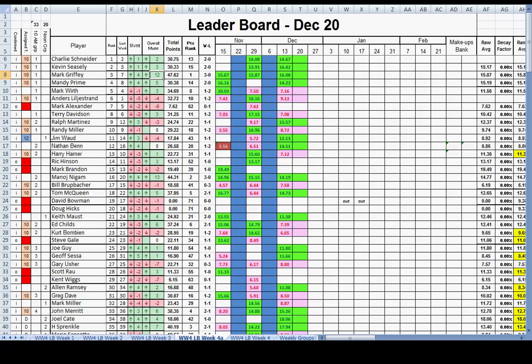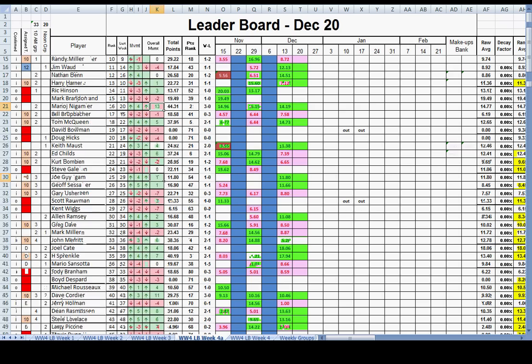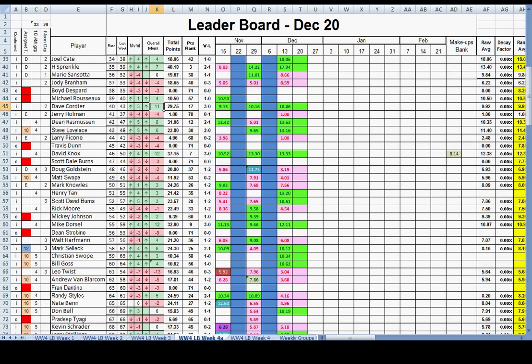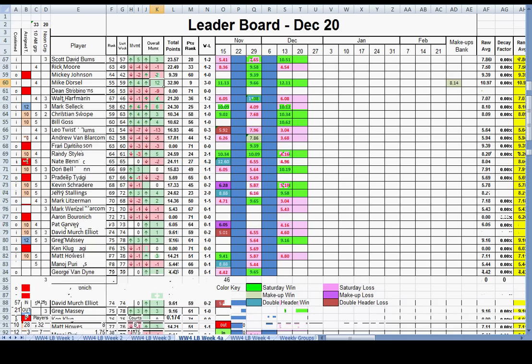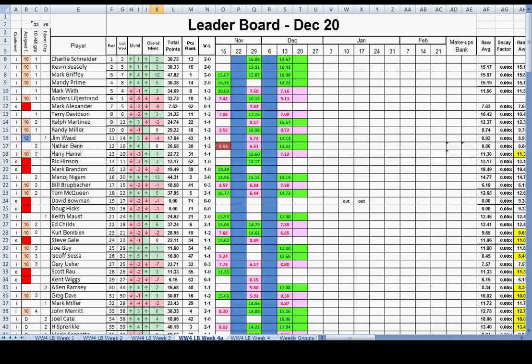You can see the overall movement — Mark Griffey has moved up 12 overall, Manoj 13, Dave Cordier 11, Dave Knox 12, Mike Dorsal 12. Those are the big movers on the season. It shows the system works — the groupings are still relatively accurate, but if you play and get a lot of points, you move a lot.